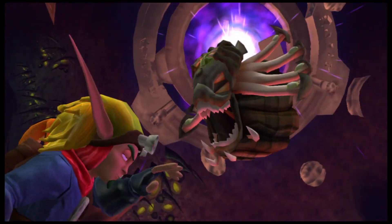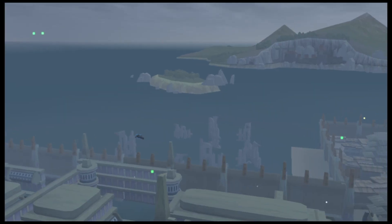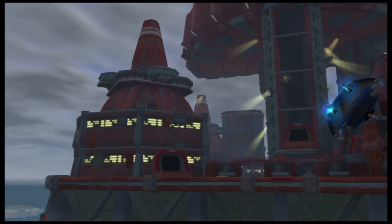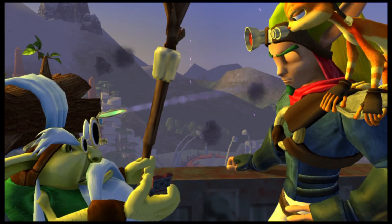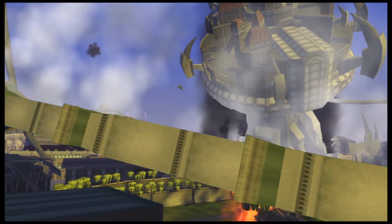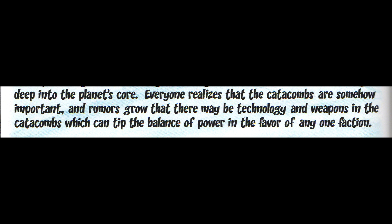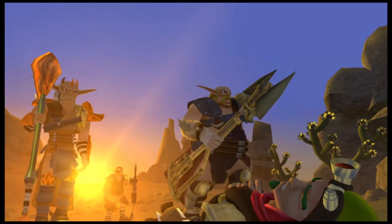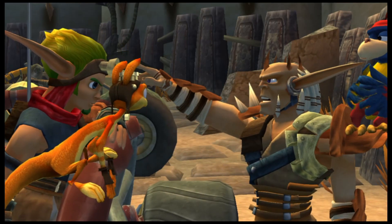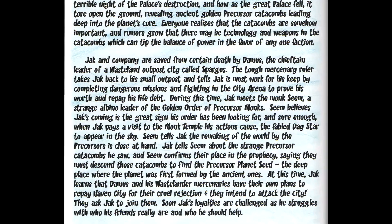It's been a year since Jak and Daxter saved Haven City from Krew and the Metalheads, but Haven City is still a war zone. The Underground is now the Freedom League, led by Ashlin, with Torn and Samos as advisors. It goes over the KG war factor and how people distrust Jak because of his friendships with Krew and Kras, and that the High Council banished Jak to the wasteland. It details Jak's flashbacks to the palace falling and revealing the catacombs — rumors grow that there may be Precursor technology down there that could tip the balance of power. Damus finds Jak and company in the desert, and Jak is forced to work for his stay. Jak then meets Seem, the leader of the Golden Order of Precursor Monks.